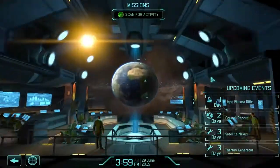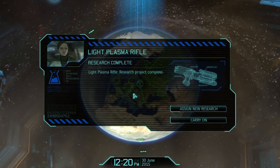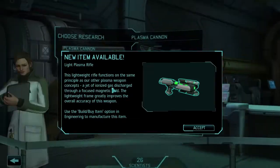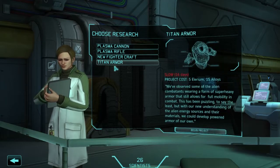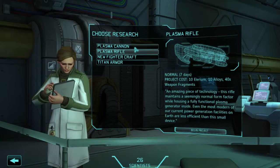Back in mission control, our light plasma rifle is about to be ticked over - this should be interesting. We need to get all these built but I don't think we're going to be able to do that until after the council report. We need to make five of them after all. In addition to manufacturing our own light plasma rifles, our soldiers should now be able to recover them from the battlefield. The light plasma rifle is available - we will be making some of these. First though, I'm always up for armor but it is quite slow.